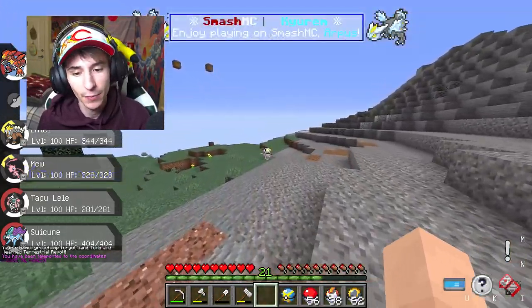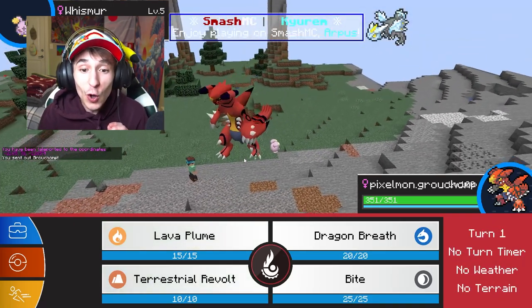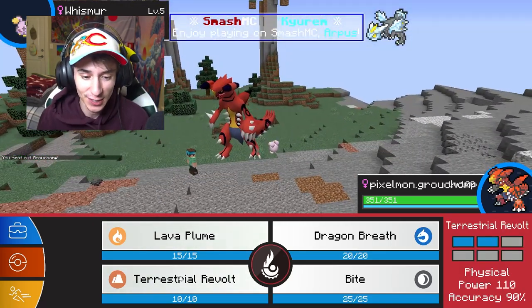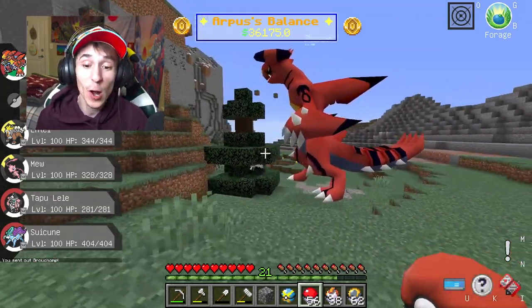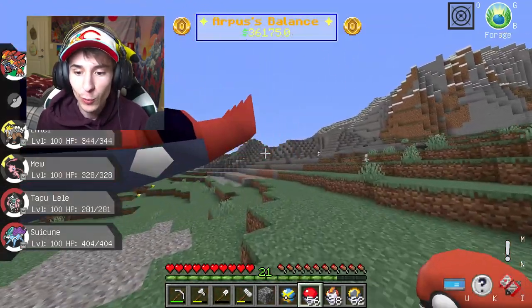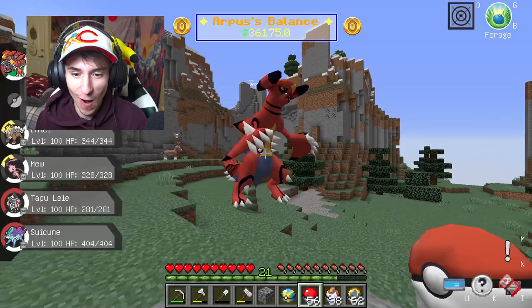Let's go destroy anything. Whismur, I'm coming for you — I'm sorry. This is the worst day in the world to be a Whismur. The actual description of Terrestrial Revolt is that it's a 90 accuracy, 110 base power ground move that hits flying types.